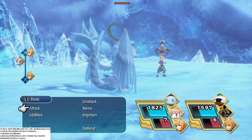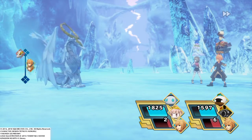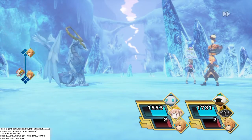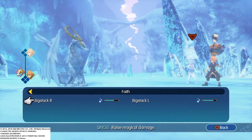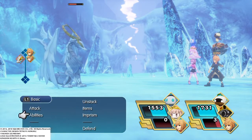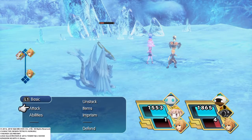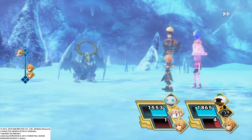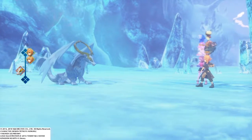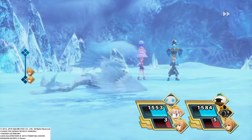Now all you gotta do is wipe out this one — easier said than done, right? Alright, let's do it anyway. It's pretty powerful, so we're gonna be here for a while to take it down. Let's use Faith to raise our magic damage output. Now they will Regen their HP, so be aware of that. We're doing quite a bit of damage, we're nearly there. Took it down.